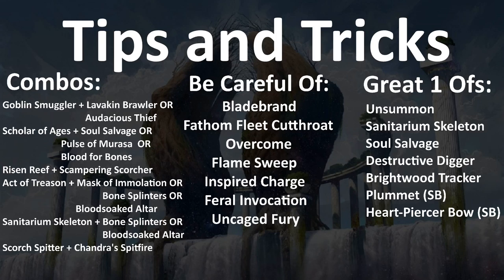Sanitarium Skeleton plus Bone Splinters is a nice combination — you're not really losing a creature because you can get the Skeleton back. Sanitarium Skeleton plus Blood-Soaked Altar is also great, using it as a card to discard or sacrifice repeatedly. Finally, Scorch Spitter plus Challenger Spitfire: Scorch Spitter is more playable than it looks — in an all-in aggressive deck like mono-red, it can give Challenger Spitfire plus three attack, and if you have Goblin Smuggler, a Scorch Spitter, and a Spitfire, you can hit them for six damage a turn.